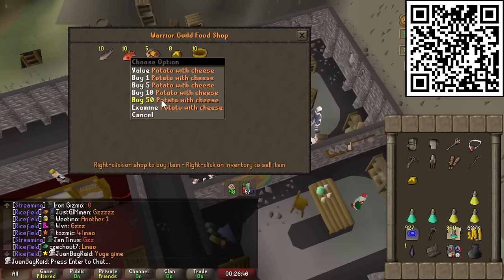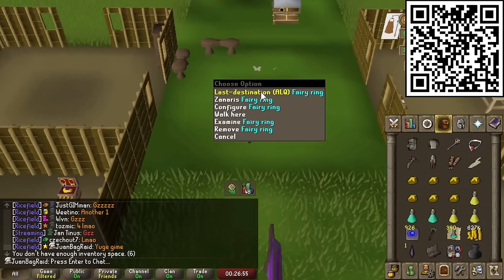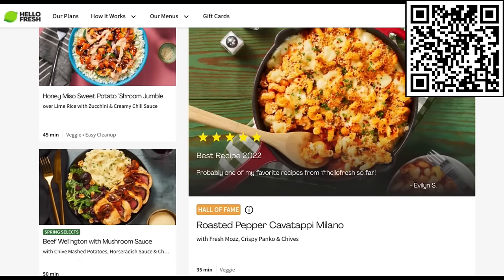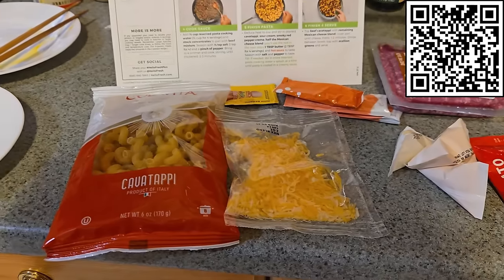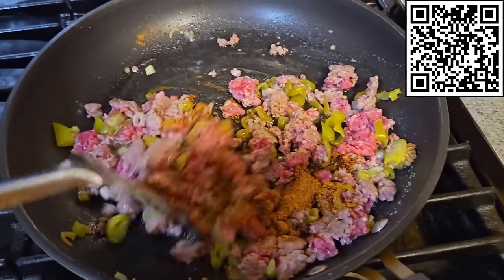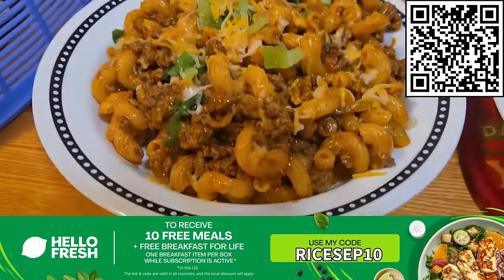We got to prep some food at the Warriors Guild. My Ultimate Iron Man is probably sick of eating fast food potatoes with cheese all the time. Thankfully, I have a variety of delicious food to choose from in real life, thanks to HelloFresh, America's number one meal kit service. HelloFresh has 50 plus dinner options curated by professional chefs, all centered on being tasty, healthy, and affordable, covering a wide range of dietary lifestyles. All the food is freshly prepared and sent directly to you weekly. Use my link in the description and enter my code on the screen to receive 10 free meals plus free breakfasts for life while subscription is active.